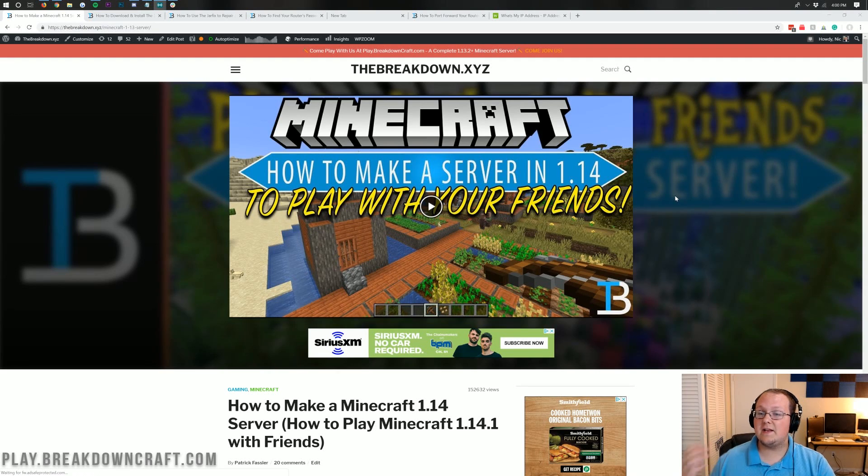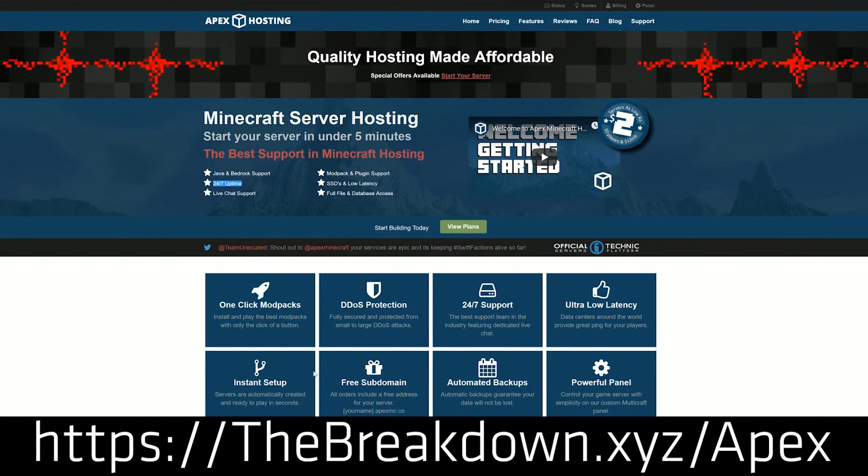So it's very, very, very important that you do not give this out to people you don't trust. Now, if you want a server that is up all the time, 24 hours, that you can give out to everybody — or if you can barely run Minecraft itself and can't run a server and Minecraft at the same time — you'll need a different solution. You can get a server from someone like Apex Minecraft Hosting. You can check out Apex at the first link down below, thebreakdown.xyz/Apex.